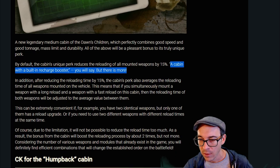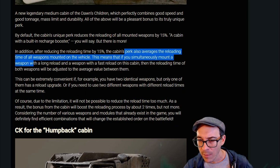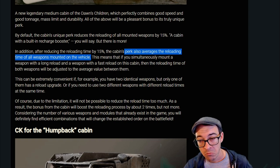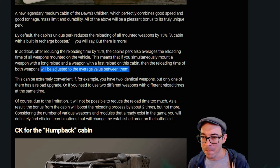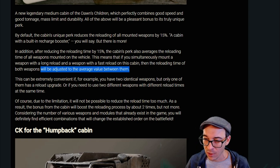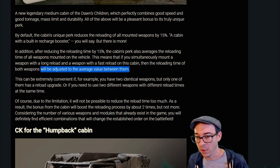Wait, there's more. In addition to reducing reload time by 15%, the cabin's perk also averages the reloading time of all weapons mounted on the vehicle. So that means if you simultaneously mount a weapon with a long reload time and a fast reload time on this cabin, the reload time will be adjusted. So if I put a Mastodon with an Avenger low cannon with a fast reload, it's going to reduce the reload on the Mastodon, which is insane, and then increase the reload on the other one. That's going to lead to some really interesting builds, guys.